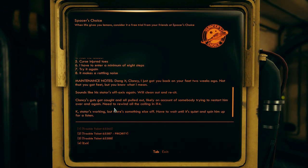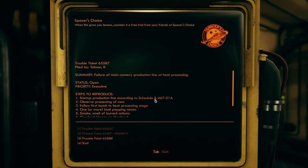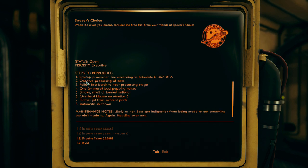Maintenance notes: 'Dang it, Clancy - I just got you back on your feet two weeks ago. Not that you got feet. Sounds like his starters are off axis again - we'll clean out and reset. Clancy's guts got caught and all pulled out, likely on account of somebody trying to restart him over and over. Need to rewind all the coiling in number four. Starters working but there's something else off.' Trouble ticket 655-88 - failure of main cannery production line at heat processing. Priority executive. Steps: one or more loud popping noises, smoke, smell of burned saltuna, overheat klaxon, flames from exhaust ports, automatic shutdown.